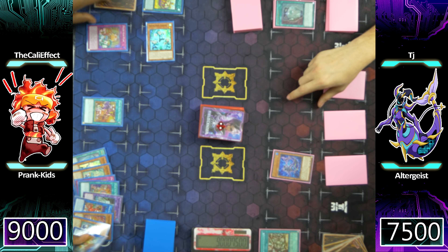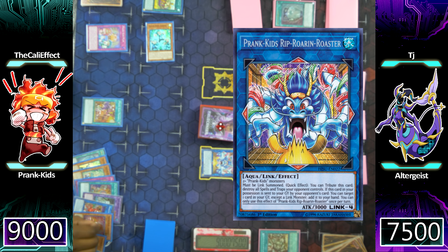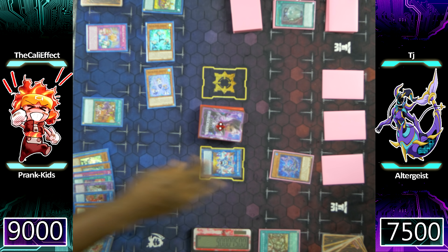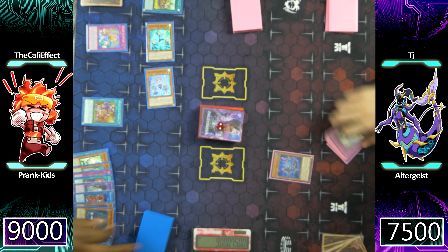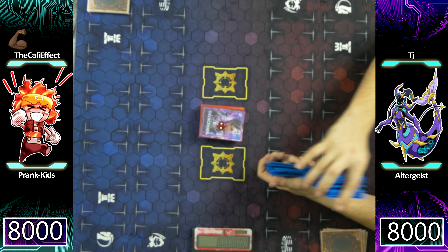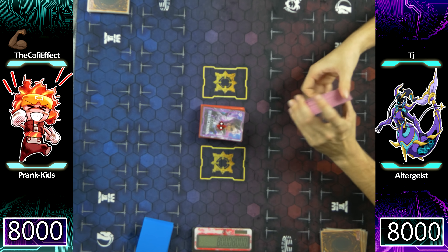I'm going to use Lampsies, Drop Season, and Do-Doodle-Doo for a link summon into Prankids Rip-Roaring Rooster — using him as a tribute to destroy all of my opponent's spell and trap cards on his turn. That's a minus four for him, ladies and gentlemen, and just free pluses for me. I'll show TJ the rest of my hand and we already know he is in for some pretty bad times going against this deck.